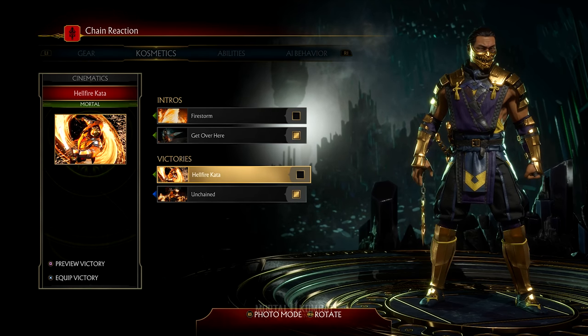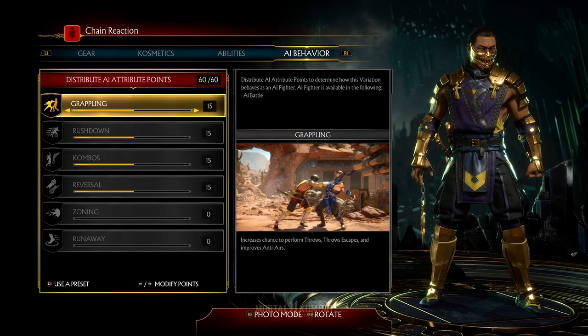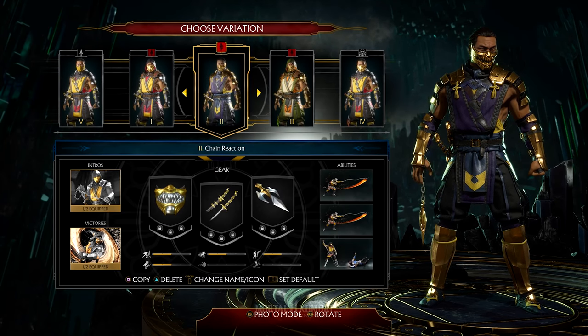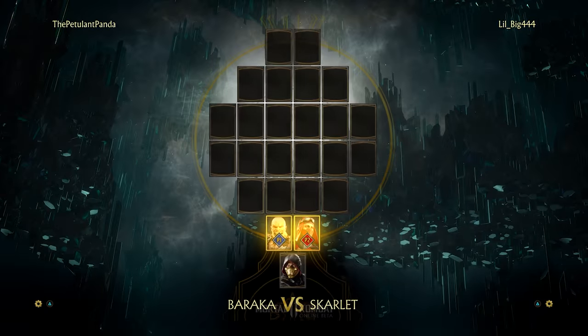We'll keep the hellfire guitar — no we won't. You have a bunch of chained abilities. You've got the death spin and the death spear combo. I'm not going to change them because I'm sticking with the built-in variations for these videos. But yeah, this is a Chain Reaction video so let's jump into some online matches and see what we can do.